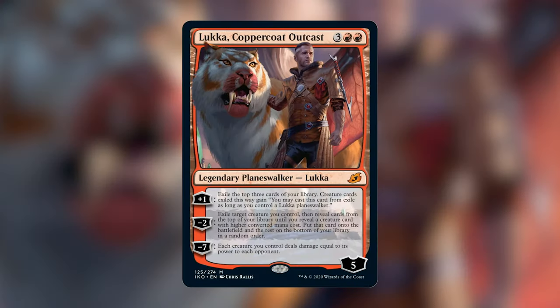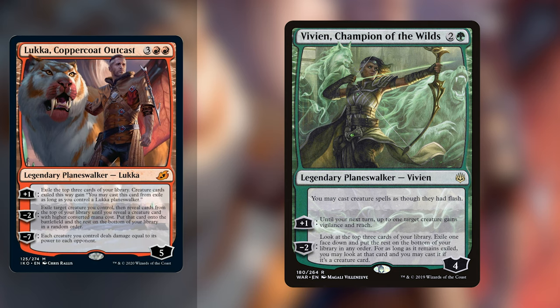Next up we've got Lukka, Coppercoat Outcast, our first Planeswalker for this set. He costs 3 red red for a 5-loyalty Planeswalker. His +1 exiles the top 3 cards of your library; creature cards exiled this way gain 'you may cast this card from exile as long as you control a Lukka Planeswalker.' For -2, exile target creature you control, then reveal cards from the top of your library until you reveal a creature card with higher converted mana cost, put that card onto the battlefield, and the rest on the bottom of your library in random order. And finally, -7: each creature you control deals damage equal to its power to each opponent. Coming in with 5 loyalty for 5 mana, that's a pretty good rate. The +1 reminds me of Vivien from War of the Spark, allowing you to exile creatures and cast them later. With Lukka though, you have to have him out to cast those creatures, but this is a very unique ability in red.